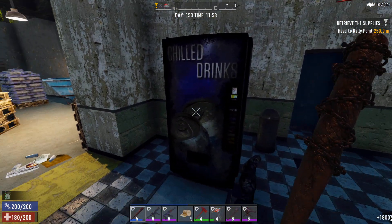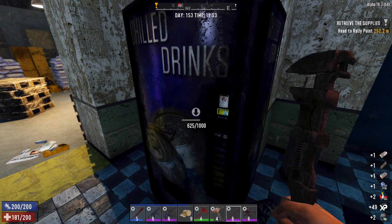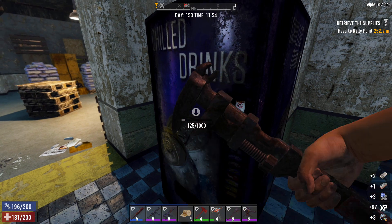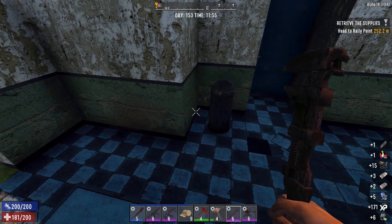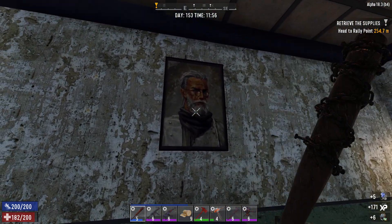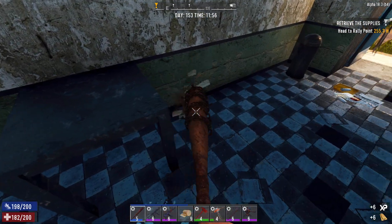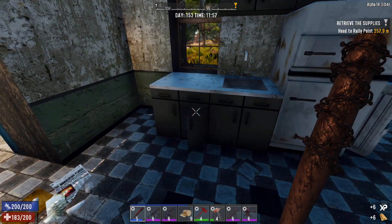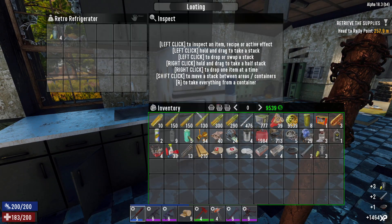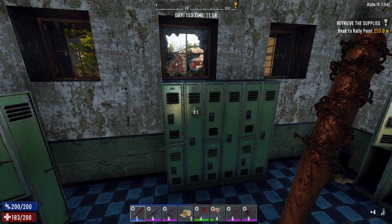We're good for a minute. We're gonna go ahead and wrench this — that's gonna take a while, even with a good wrenching skill and a good wrench. All right, take their steel. Swing that bat. Check all the loot, check all the lockers.